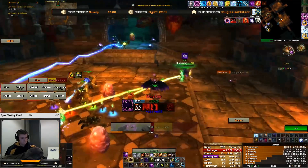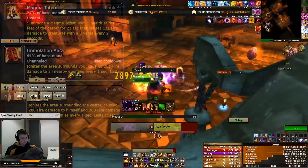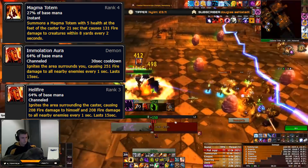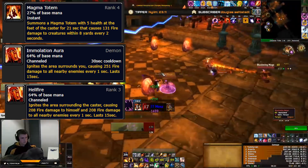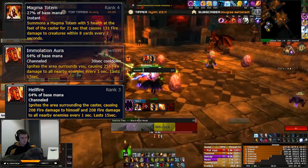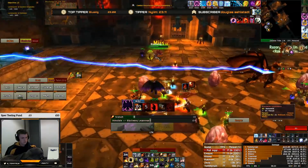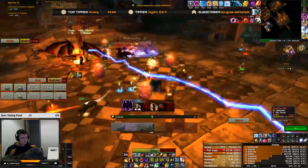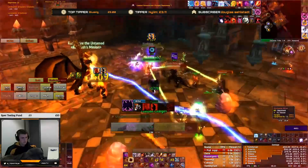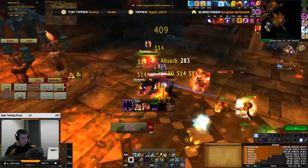You'll also want to have Immolation Aura on cooldown whilst in melee range, for more passive fire damage onto the target. For AoE situations, you're going to pop Magma Totem, hit Immolation Aura, and either Hellfire or Rain of Fire — that last choice is personal preference. I personally prefer Hellfire, especially as you'll be standing in melee range preferentially. But if you can't be in melee range for some fights and want to do AoE, then Rain of Fire is probably a lot better.